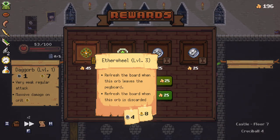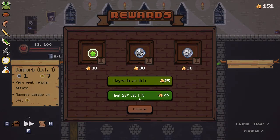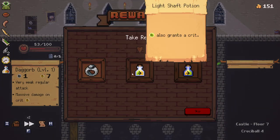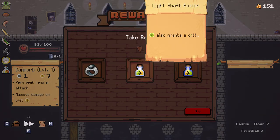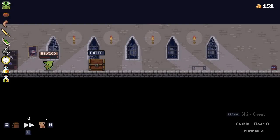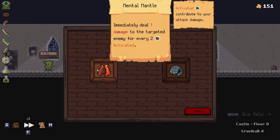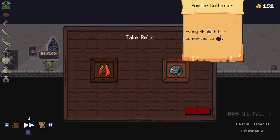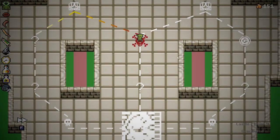Refreshes the board when this orb is discarded — oh okay, I will take that. Continue. Either of these are pretty good, let's just go with that. I don't actually know if I was meant to go that way — I'm gonna be honest, I'm pretty sure I wasn't. That was so stupid of me, I'm sorry. That's good — I didn't mean to do that. I wasn't looking at where the shop was, my bad.